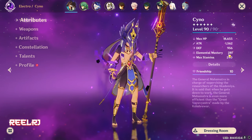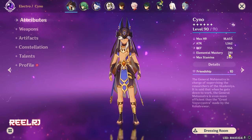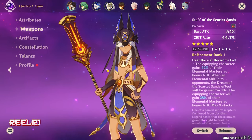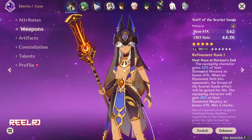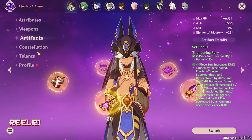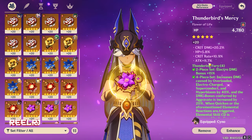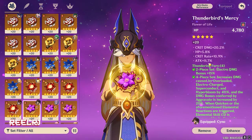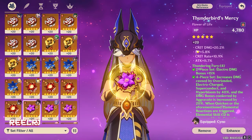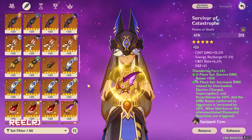My Cyno is perfectly built and I'm also having 281 elemental mastery stock, without any buff, and stock attack of 1562. The weapon I'm using is the Staff of Scarlet, and that's why I'm having that 76% crit rate. The artifact set is Thundering Fury 4-piece, giving lots of attack, elemental mastery, crit rate, and crit damage.